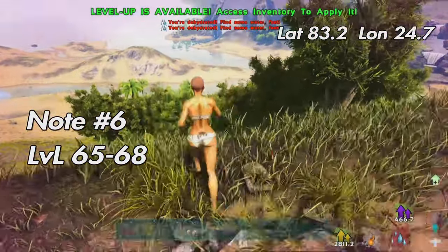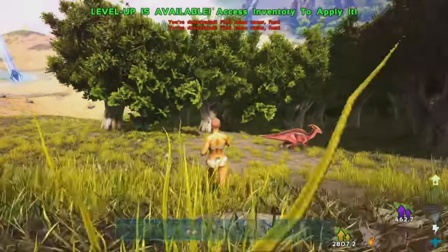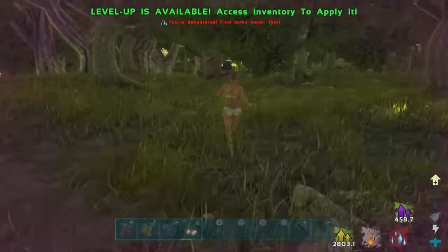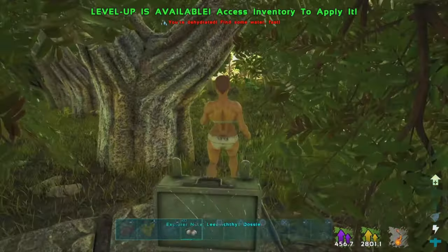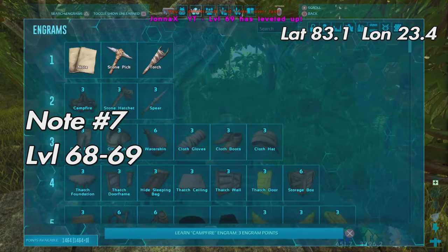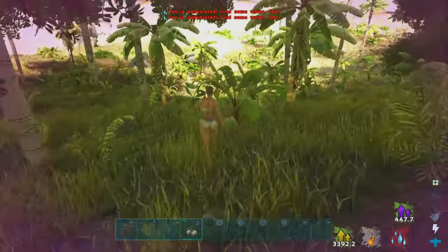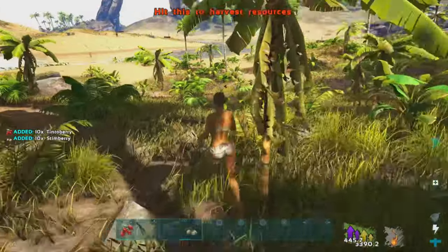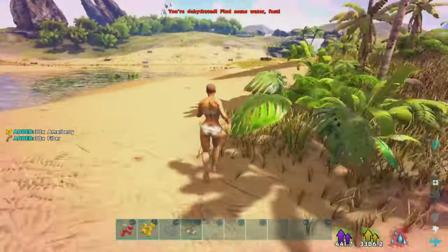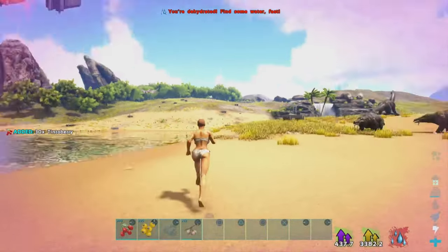For this next part it's pretty important that you walk and go down from here, because if you're running you might take too much fall damage and die. So make sure you're walking. Pick up berries when you get the opportunity. Pro tip: if you put stim berries in your hotbar like I did, and if you run out of stamina, you can keep running.